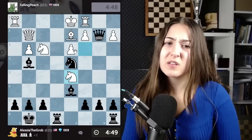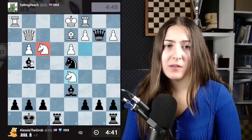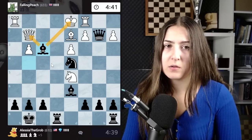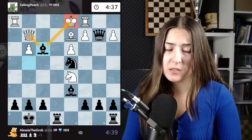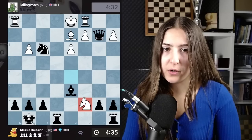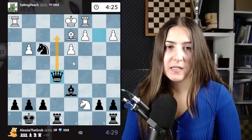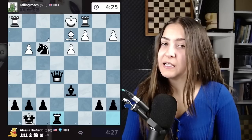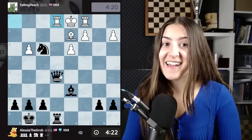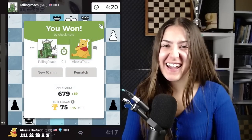This move is absolutely terrible — they didn't protect the knight, and now I'm just taking here with check. The king and the queen are both under attack, and there is simply no way to save the queen. The queen is lost and the king is nearly checkmated. I'm taking here. It's time to give checkmate — we go with the queen here, threatening checkmates. They take the right rook, but the threat of checkmate is still there. They go with the rook there — that's a nice move. But I love this: I'm going to sacrifice the queen to give mate. This is a beautiful checkmate. See how strong the knight and the rook are!